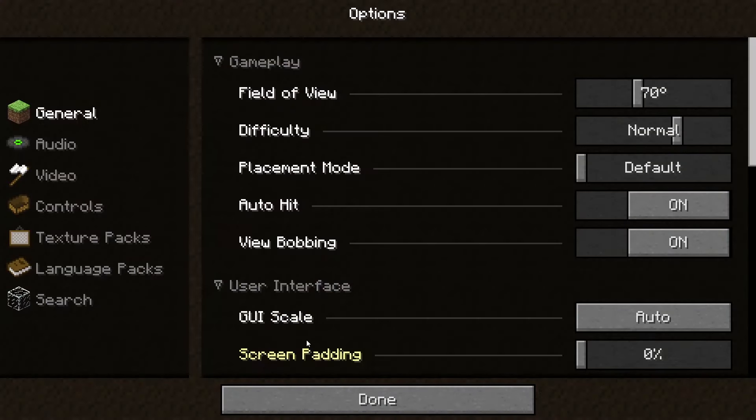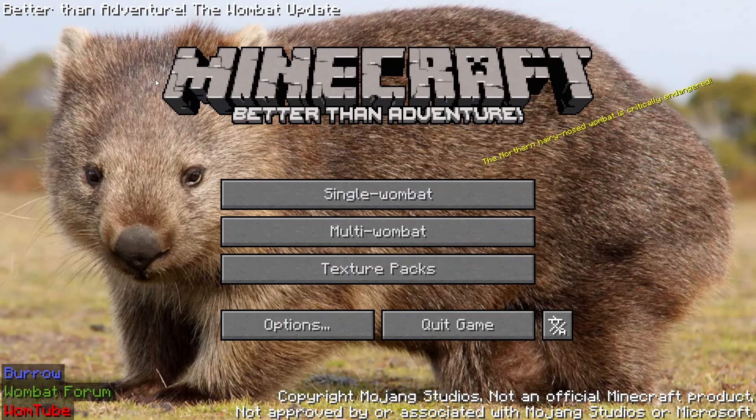It looks like we're kind of burrowing through everything. They haven't changed the options. It's very interesting that they went from numbered version names like 7.0 and 7.1, and now it's just 'Wombat Update,' but it's no big deal. Let's roll the intro and get to playing.